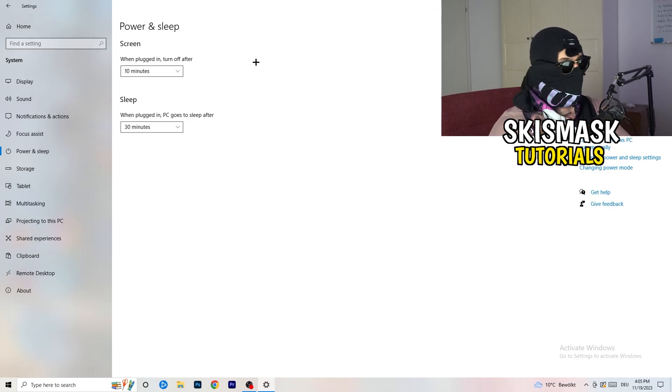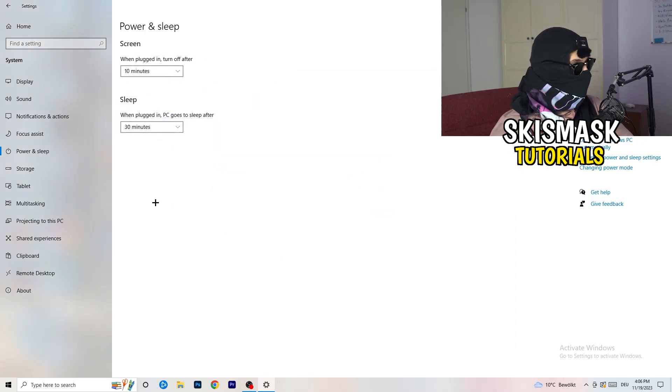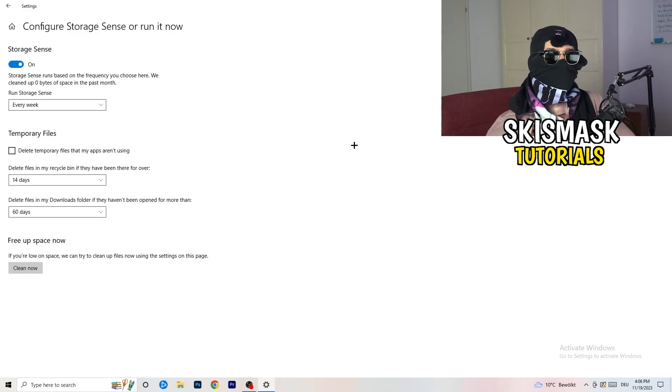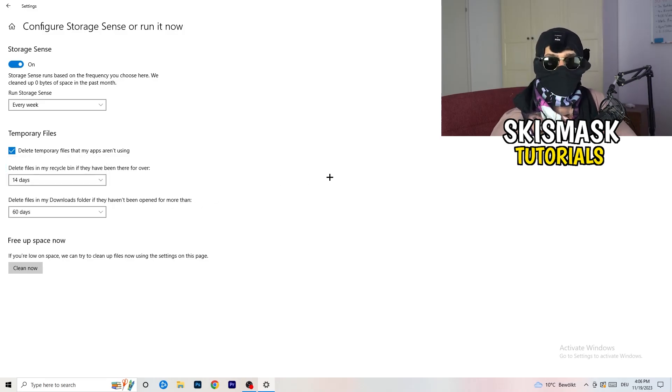Next, go to Power and Sleep, then click Additional Power Settings on the right-hand side. You'll need to check which power plan works best for you — High Performance, Balanced, or Power Saver. For me, Balanced works best but check for yourself. After that, go to Storage, click 'Configure Storage Sense or run it now,' turn on Storage Sense, set it to run every week, delete temporary files, and then click 'Clean Now.'